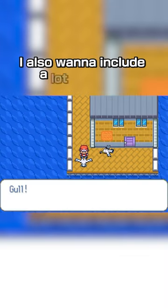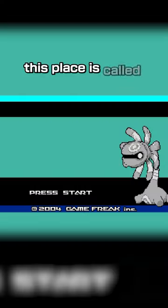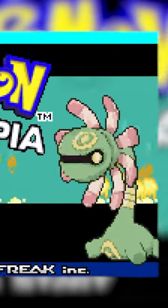I also want to include a lot of static encounters, even for more regular Pokemon like these Wingles here near the sea. This place is called Cradytopia, founded by the four Pokemon Kings who are strong trainers you'll have to battle near the end of the game. Of course, the name Cradytopia is inspired by my favorite Pokemon, Cradily.